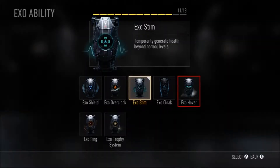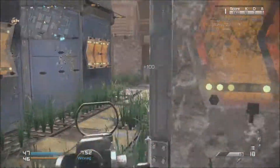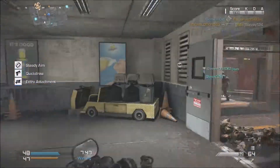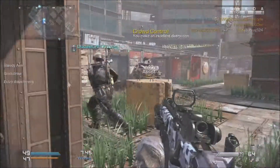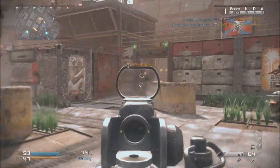The next ability is exo hover. You can hover in one place for a short duration of time. I'm not sure how useful it is, to be honest. Maybe for sniping — if you jump, instead of falling right away you can snipe someone while you're up there, but otherwise you're just a sitting duck and you're dead.